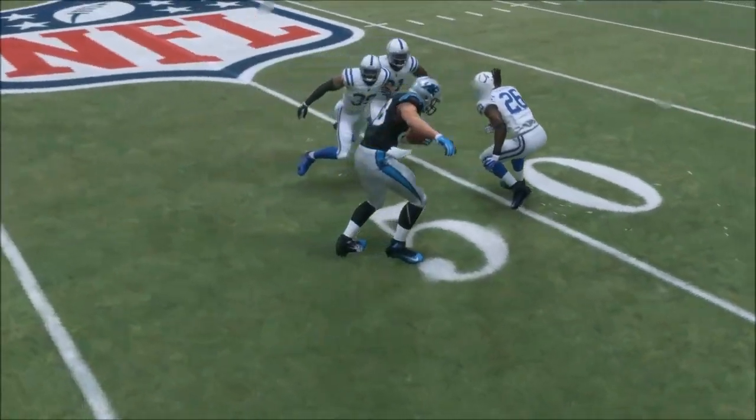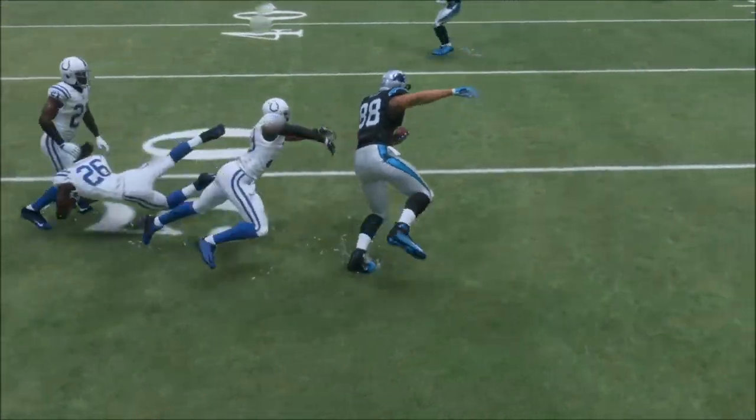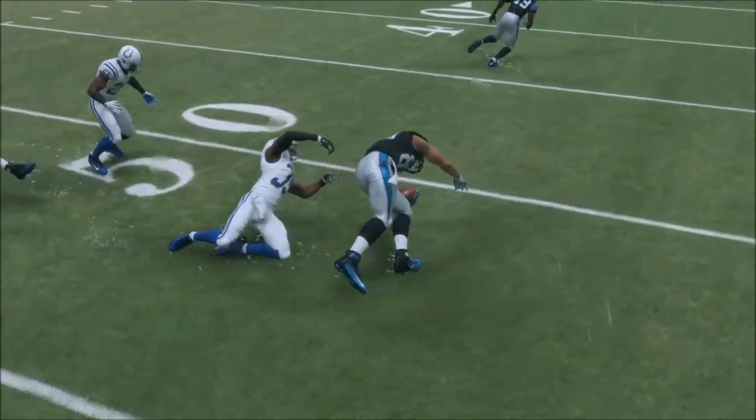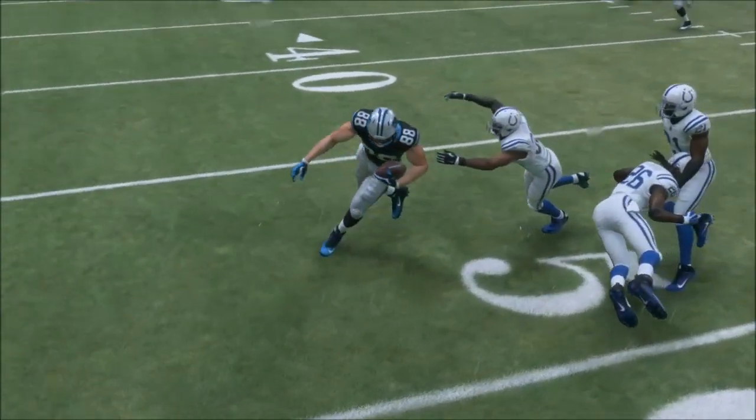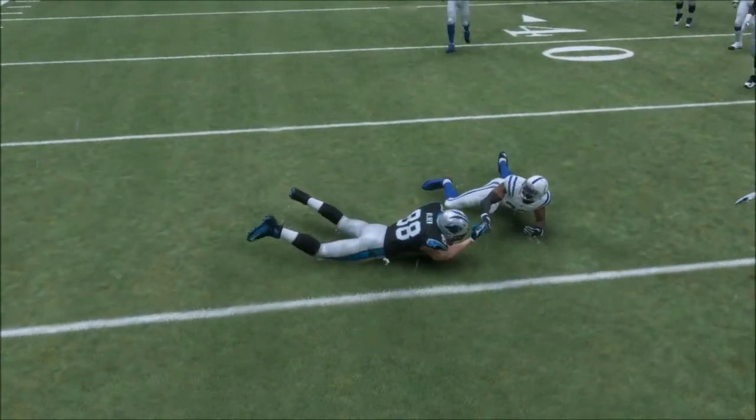Two players collide with Olsen, neither of them have any real impact and knock him back. And then Greg Olsen is tackled from behind by a player that is not even touching him — he's not even touching him at any point.